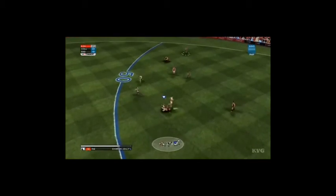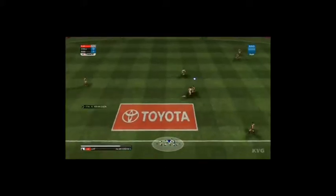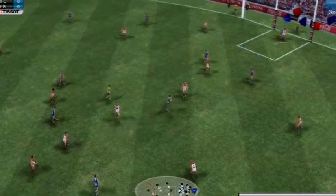Game controls. The controls for AFL Live 2 are quite simple. For the Wii, B is to kick and A is to hand pass. Tackling is simple — pressing A and shaking the remote. Marking is the same as tackling. You can play with the nunchuck or without it. The nunchuck or the cross on the remote controls the direction of the player and the kick.